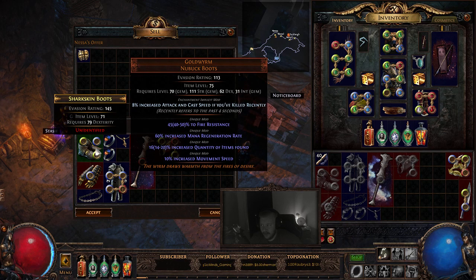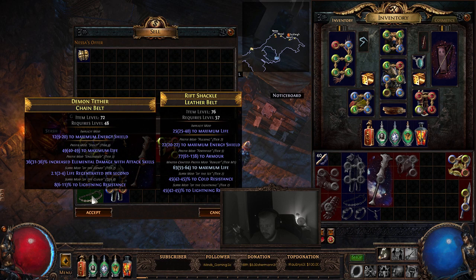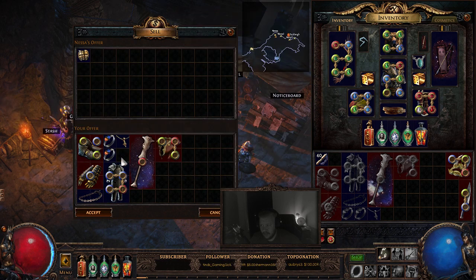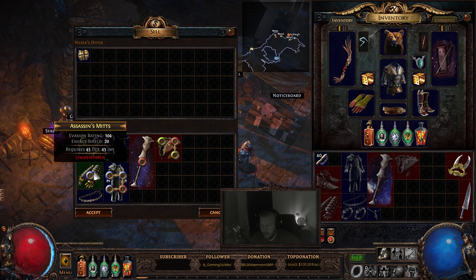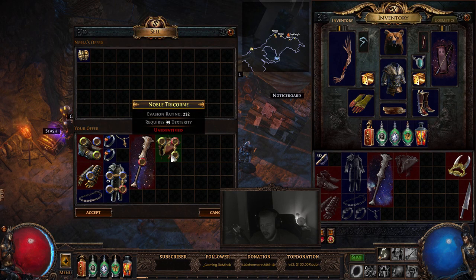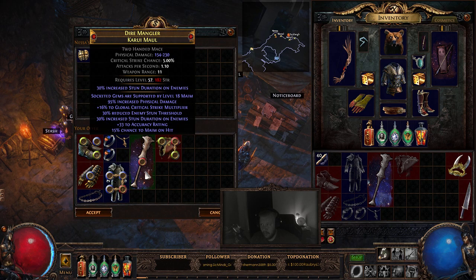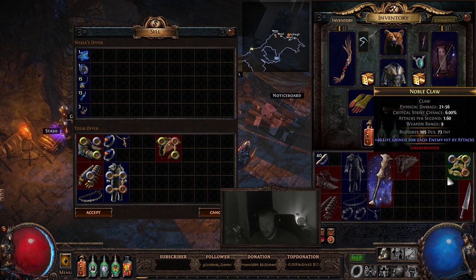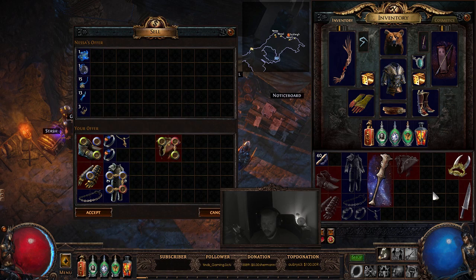If they're unidentified, you'll get one. As you can see here, these are all item levels between 60 and 75, and this can be done with a pair of boots, gloves, a helmet, belt, two rings, amulet, and a weapon. The weapon can either be two-handed or two one-handers, as you can see here. Two weapons gives us a chaos orb, so that can be very useful.